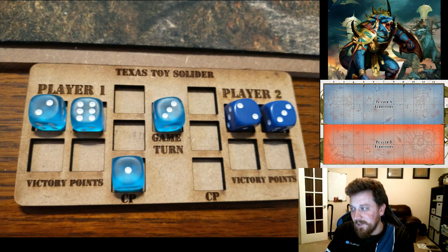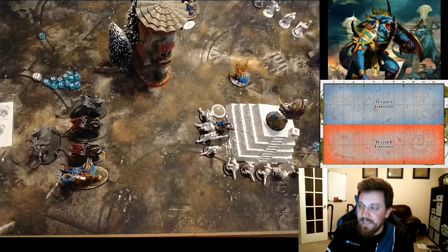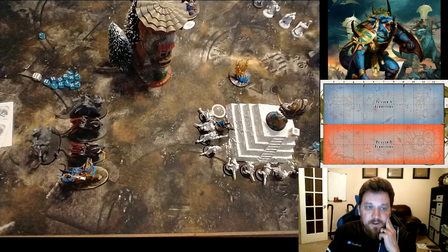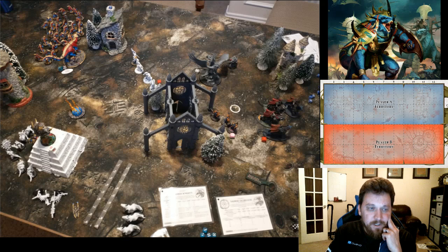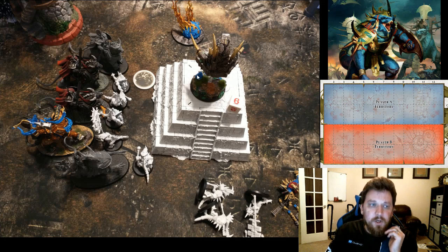He scores three points for that one objective on the right. Going into turn four he wins the roll-off, taking priority. I was hoping if I got priority I could screen him and keep the Concussors away from that objective for another turn or two. He brings the Concussors in and breath attacks the Guard — he's looking to score the objective, not necessarily kill Kroak. In retrospect he might have wanted to try to take out Kroak.